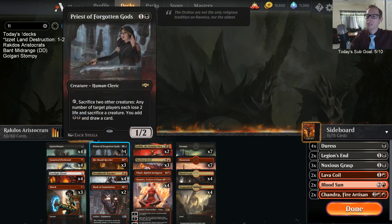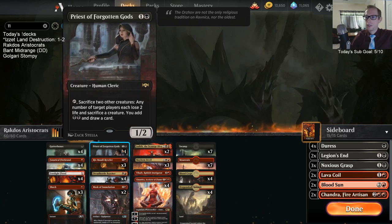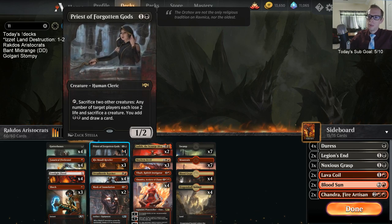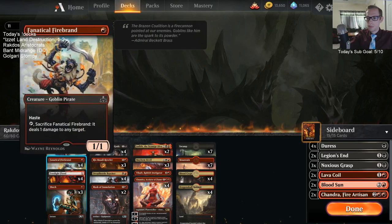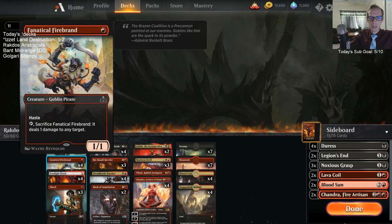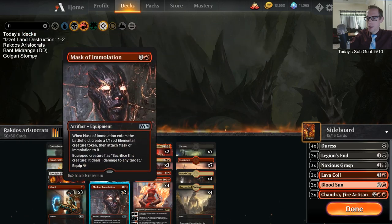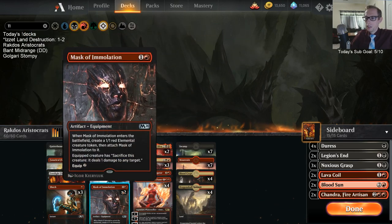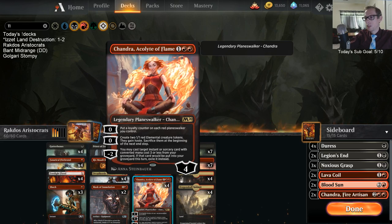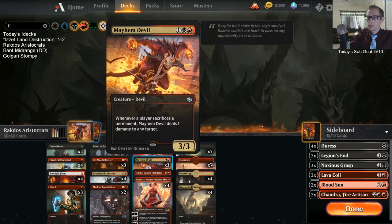The way we get to sacrifice stuff is Priest of Forgotten Gods, the main aristocrat card in standard right now. We need a lot of creatures because we sacrifice two to make our opponent sacrifice one, get two mana, and draw a card. We also have Firebrands and Mask of Immolation, which gets to attack creatures and sacrifice them for extra damage. And Chandra's second zero ability creates two elemental creatures that you also sacrifice, triggering the Mayhem Devil.